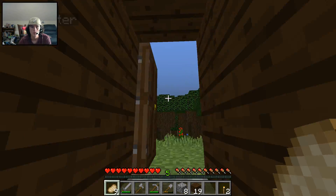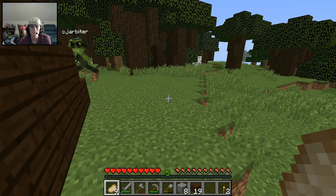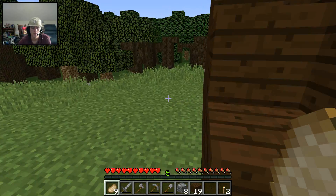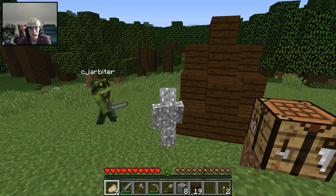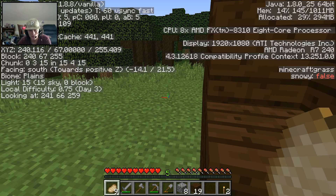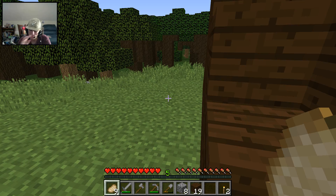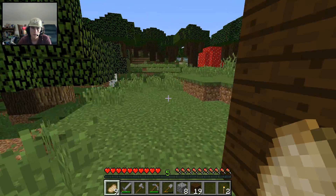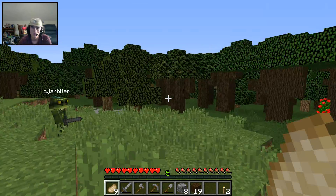Oh, let's go explore something. There's a ravine down there. We can go look at it. All right, we got to be careful. We got to memorize our coordinates — you need your X and Z. 240 and 240 would be fine. All right, let's go. I think it's this way. Follow me.